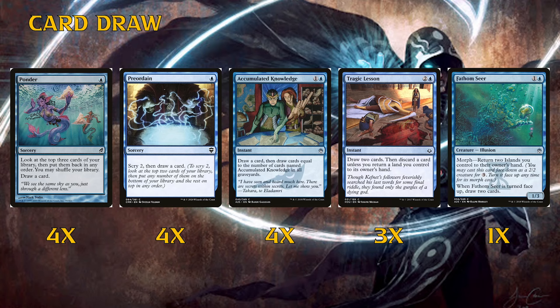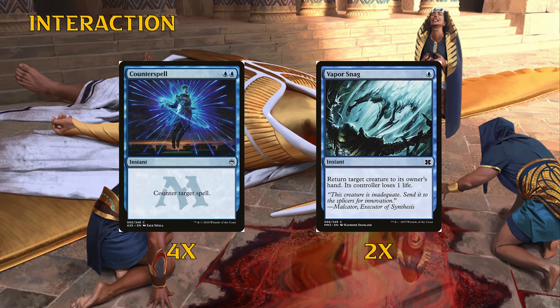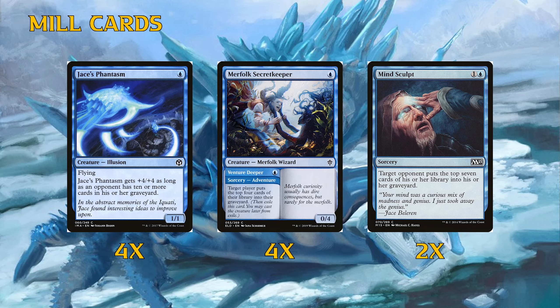I might actually play two Fathom Seers and two Tragic Lessons — a nice two-two split. Moving on to interaction: we're a blue deck so we get four Counterspells, which is huge. You have limited interaction so you really want to do proper threat assessment on your opponent's deck — figure out what will actually kill you and make sure you have the Counterspell for it. If things slip through we have two Vapor Snag as well; bouncing something and losing one life doesn't matter too much.